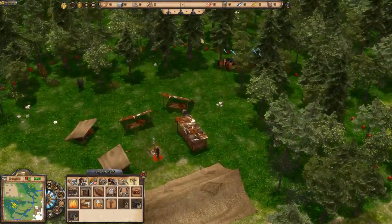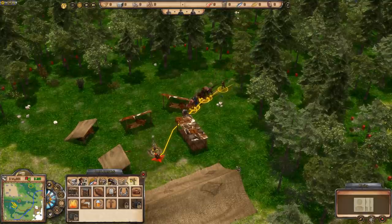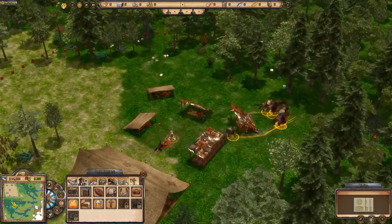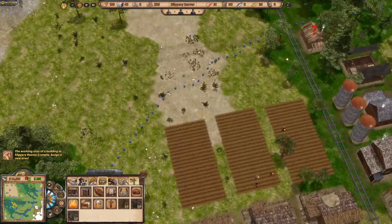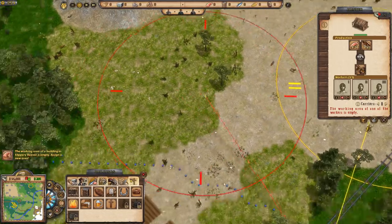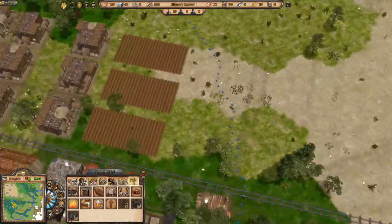Another bandit spotted — shoot him! Oh straight in the head. He brought a horse and there's a rifle, plus another rifle. We're incredibly well equipped. One of our hunters needs their area adjusted — there's loads of deer over there, go hunt.